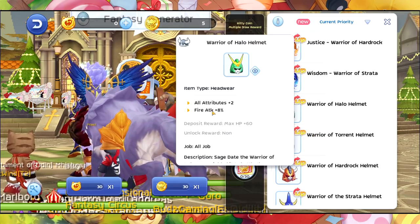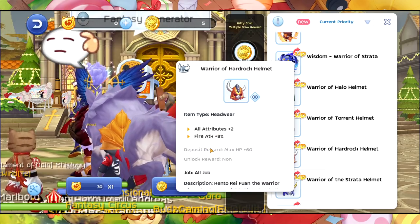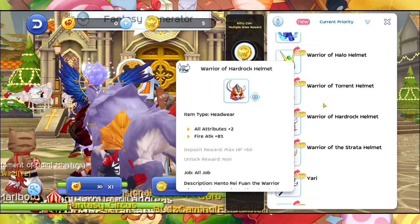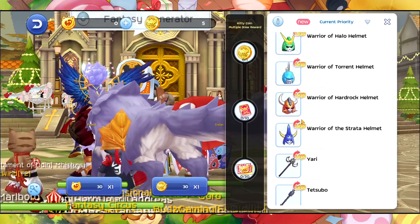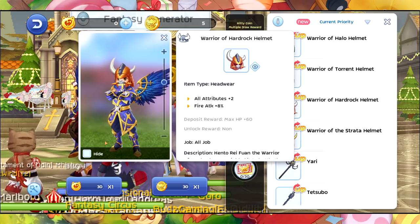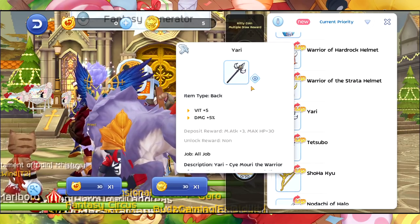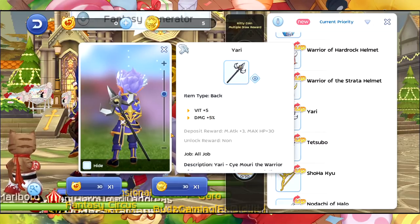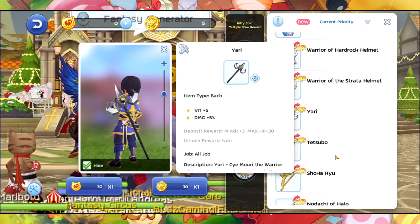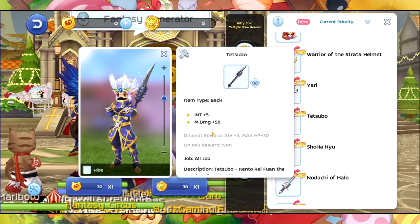The deposit reward is max HP, and these costumes feature fire attack bonuses. Looking at the stats, we also see Vitality and Damage bonuses. This is what they look like — and there's also an M Damage item.